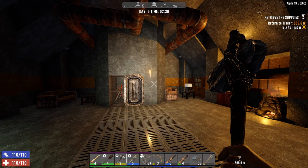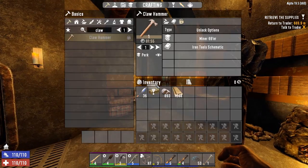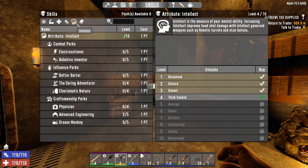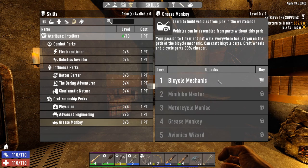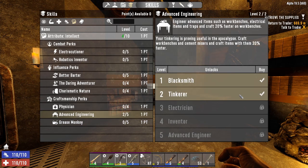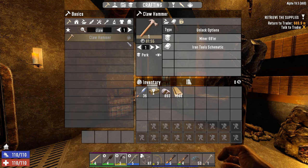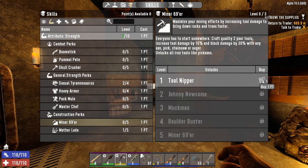Hey guys, welcome back, my name is bdub and we are on the corruption series today. It's 2:30 in the morning but I wanted to get going and get some experience today. We've got our points in here now, which is good, but I want an extra point so we can make a bicycle. The unfortunate thing is we cannot make the workbench yet — we have not found a claw hammer. I need a perk here to unlock all iron tools like pickaxes and hammers.